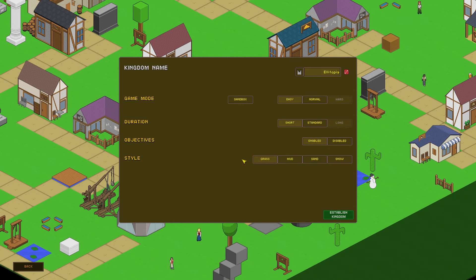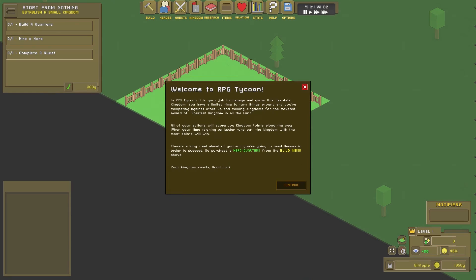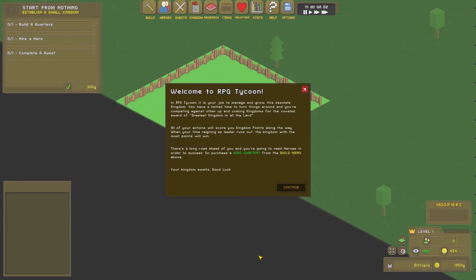Objectives enabled — yeah, probably. Style: grass, mud, sand, snow — grass, then. Establish kingdom. Welcome to RPG Tycoon. In RPG Tycoon, it is your job to manage and grow this desolate kingdom. You have a limited time to turn things around and you're competing against other up-and-coming kingdoms for the coveted award of the greatest kingdom in all the land. All of your actions will score you kingdom points along the way. When your time reigning as leader runs out, the kingdom with the most points will win. There's a long road ahead and you're going to need heroes to succeed, so purchase a hero quarters from the build menu above.